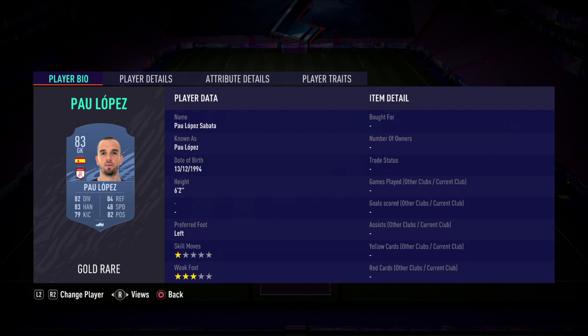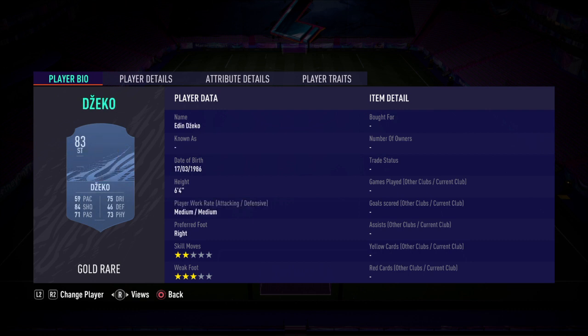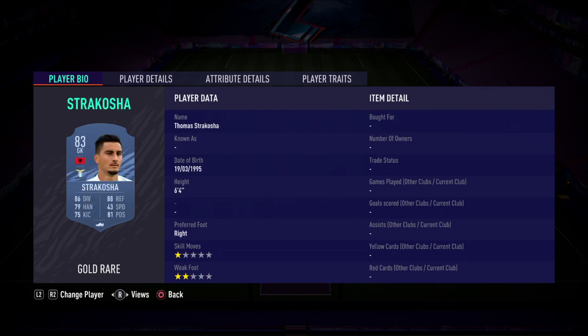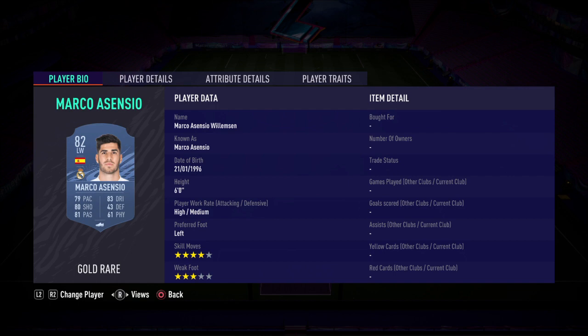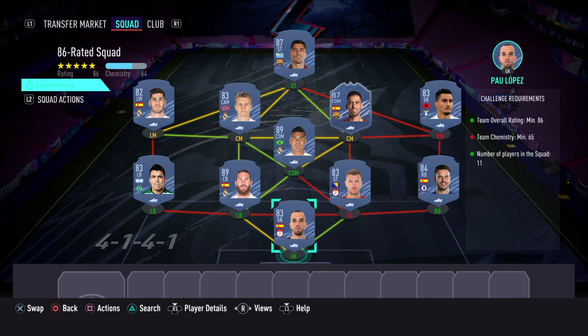This squad is going to cost you around 190,000 coins. We've got Paul Lopez in net. Right-back, Azpilicueta. Right-centre-back, Dzeko. Left-centre-back, Sergio Ramos. Left-back, Hakuna. Casemiro at CDM. Strakosha at right mid. Sergio Busquets at right centre-mid. Odegaard at left centre-mid. Left mid, Marco Asensio. Suarez up front. If you compare it to icon prices on the market, this SBC is probably a fair price — if it were any cheaper, it would cause mid-icon values on the market to drop significantly.